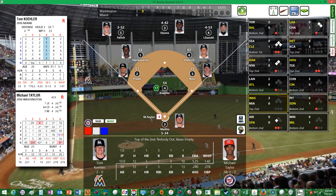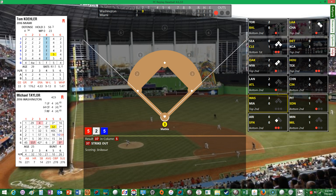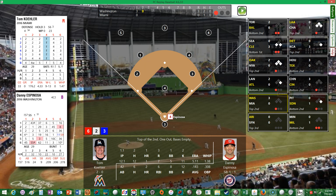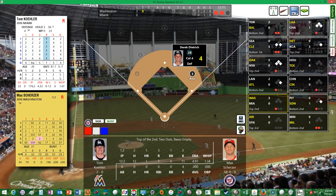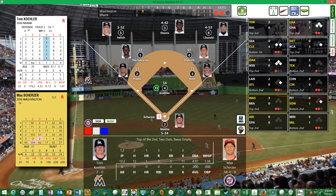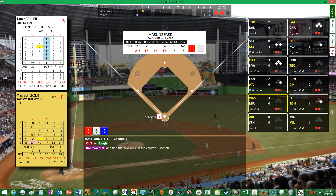Top of the second — Taylor, Espinosa, and Scherzer up for the Nats. Taylor, hitting .240 with two homers and five RBIs, is retired for the first out. Espinosa, hitting .143 with two homers and six RBIs, hits it to Dietrich over to Bauer — two down. The pitcher Kohler comes up, hitless in six at-bats. We get a ballpark effect — it's a hit back dribbler in front of the plate, throw over to first. The Nats go in order.